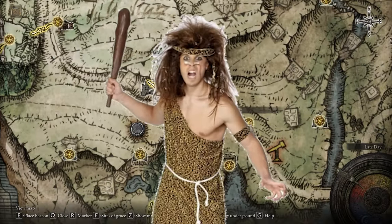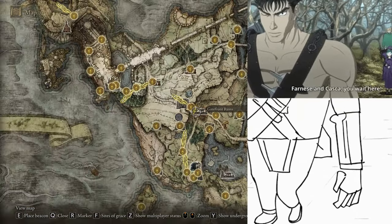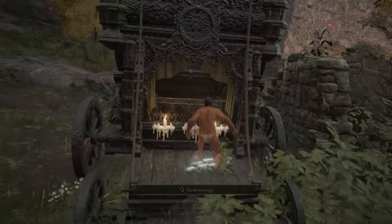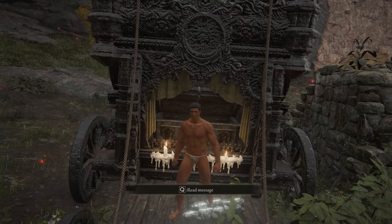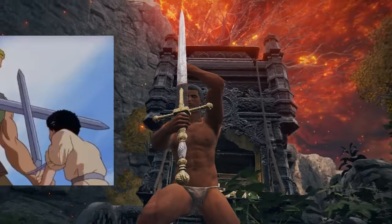The club we start with isn't that great, so we'll run into the first enemy camp we find and grab the Lordsworn Greatsword. It's an okay size — just pretend you're child Guts.